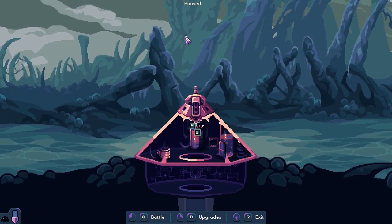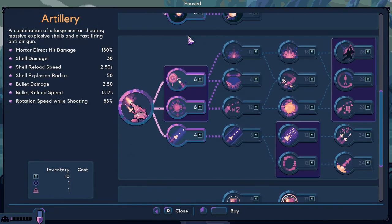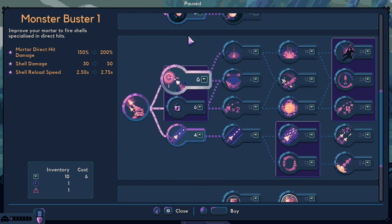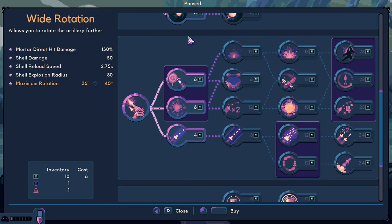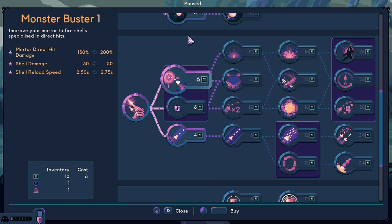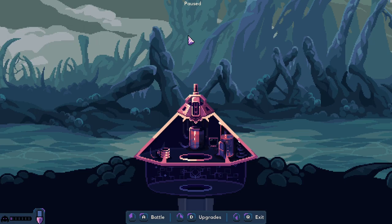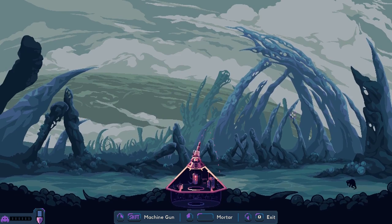I think the monsters will come in a moment. I need this — yeah, they are coming. Let's upgrade something. Anti-airgun? No, no. What is the second shot? Double shell — I need this. Mortar fire shells, let's get this. Larger radius. He died.